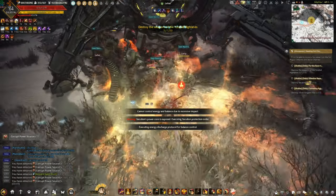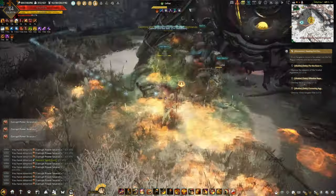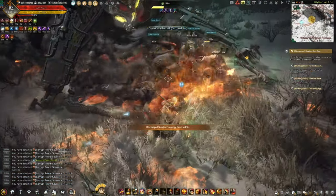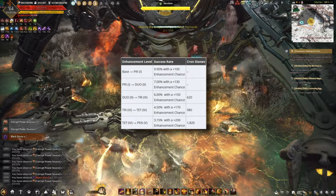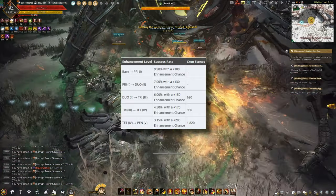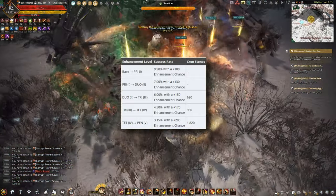As I've said, Godir weapons need a lot of failstacks and you could have used those failstacks on other things like accessories. Now, when you look at the chart, it looks like you are saving cron stones, but not really, because the chances of succeeding are still pretty low and you end up using more cron stones.